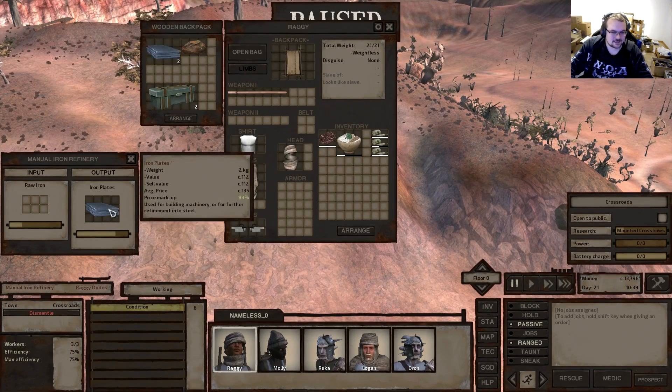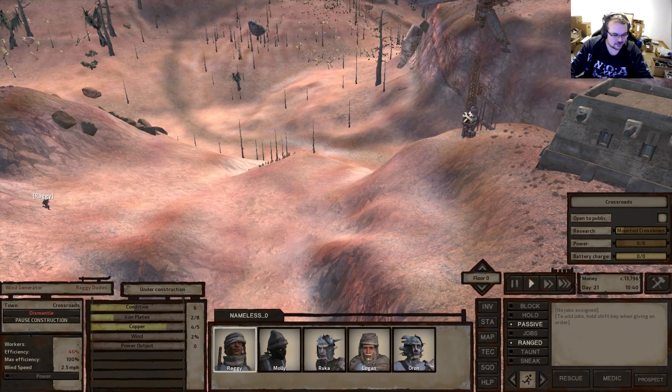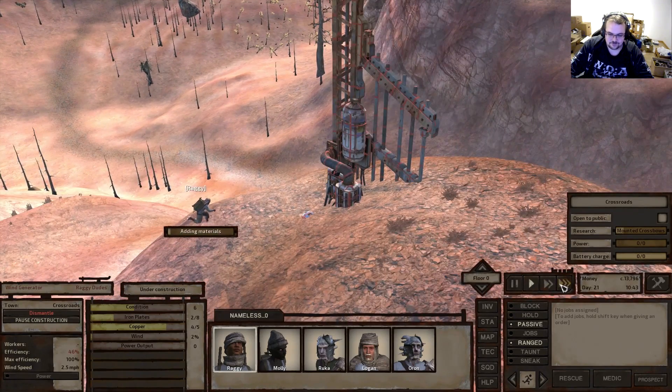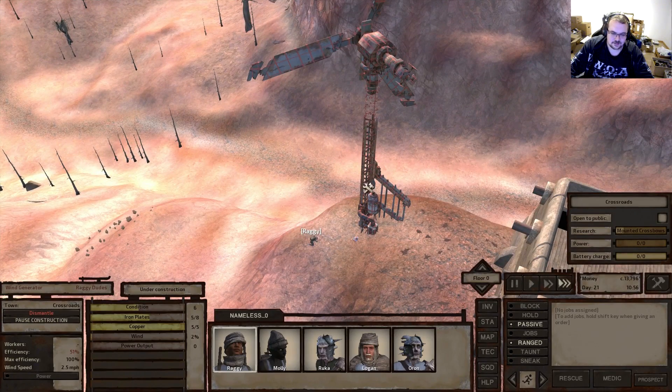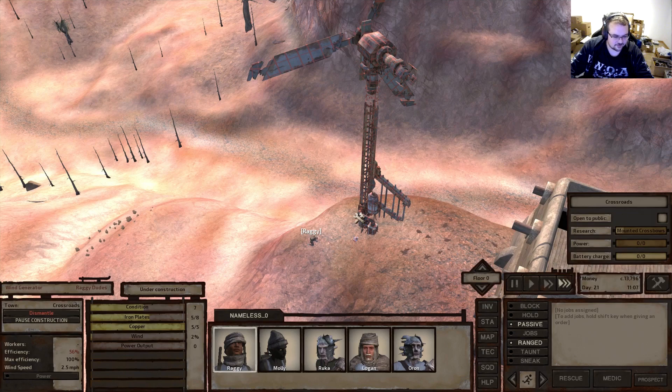Let me grab the iron. Oh, I also have some copper in my inventory still - we haven't added it to the wind farm yet, that's a bit of a shame. Come on - continue building. Now we've added everything. Only need three more plates then.